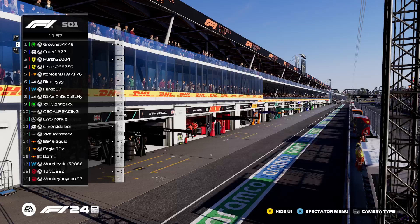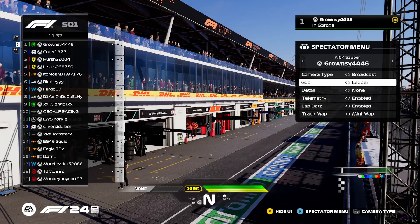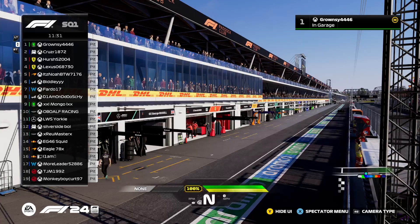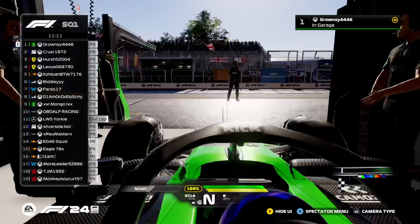Good evening everyone and welcome to FPRL Tier 2 race at Canada, looking very sunny today. This is our round three and our first sprint race of the season. First time back at Canada — pretty sure we didn't have this one last season. With 14 corners it's a very low traction track, so setup is going to be very important. There are two fast sections and the rest are slow feeding into fast corners.